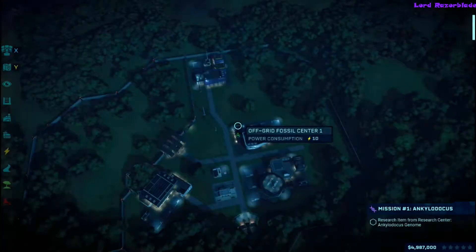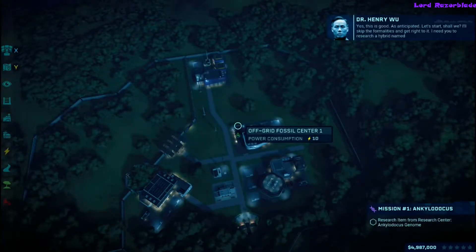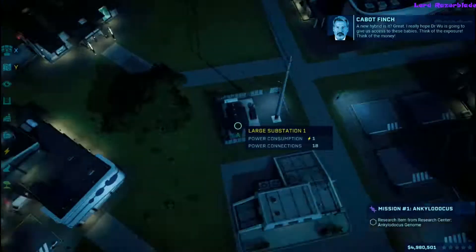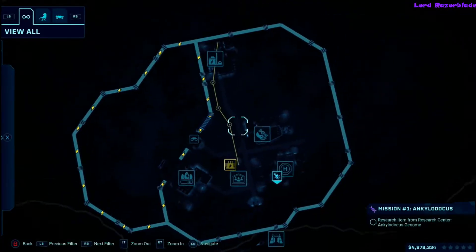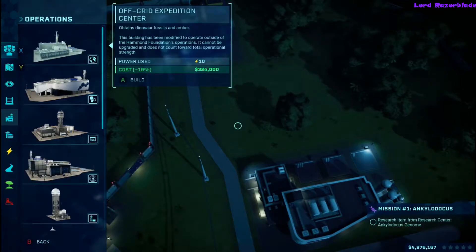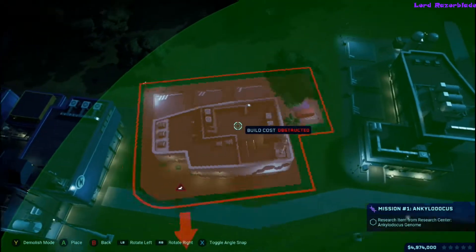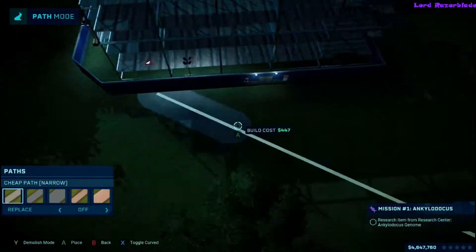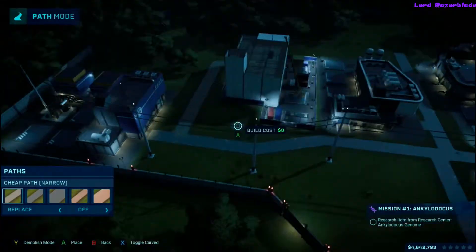Hey guys, Reza here. Gonna show you another Jurassic World Evolution achievement guide. We're gonna be doing Secrets of Dr. Wu, the 'On the Next Step' achievement, which requires you to complete all of Dr. Wu's missions. I'll be fast forwarding through this pretty quickly, highlighting the mission parameters and the most efficient ways I found to complete them.